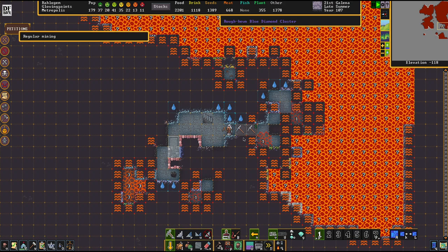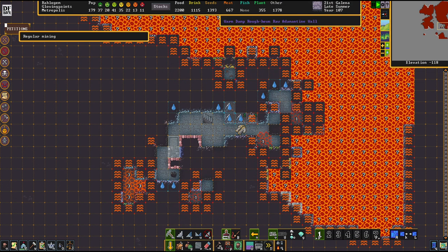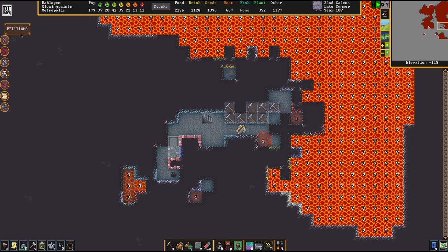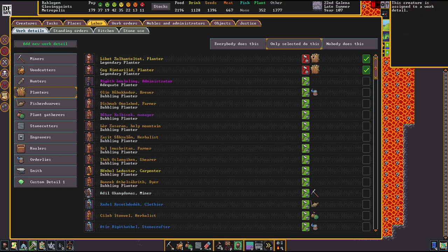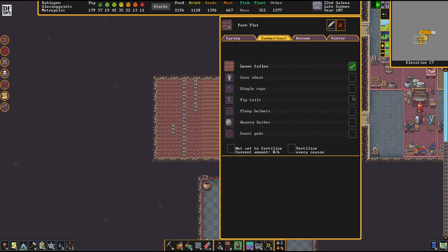At this point it's a good idea to open up the first wet pockets so we can get more room to move. Also, don't mind the angry dwarves. What happened is I forgot to make my planters do only planting — they were doing pretty much everything except planting.